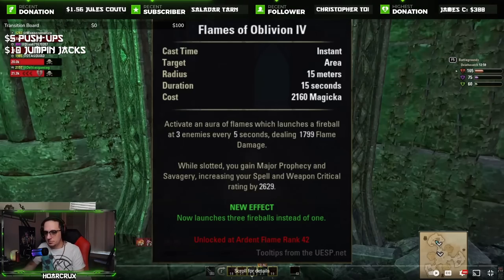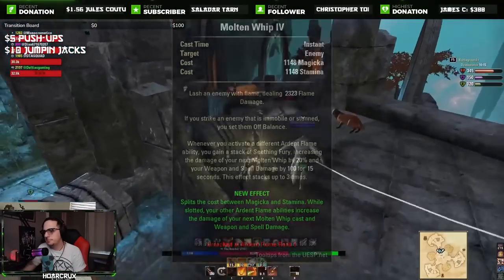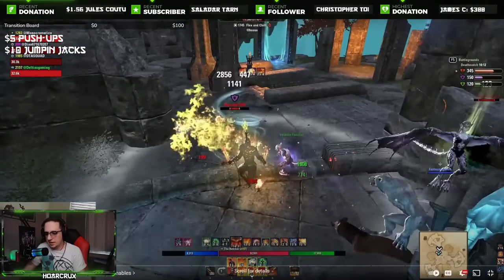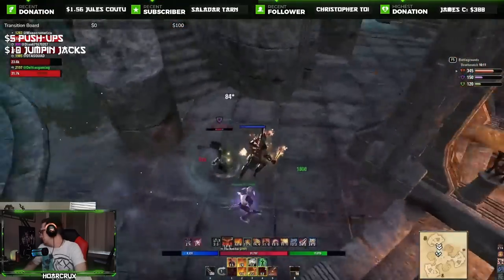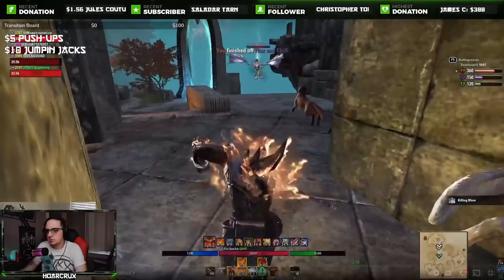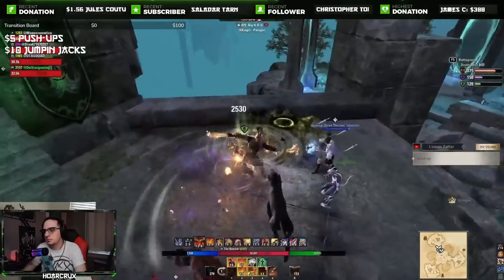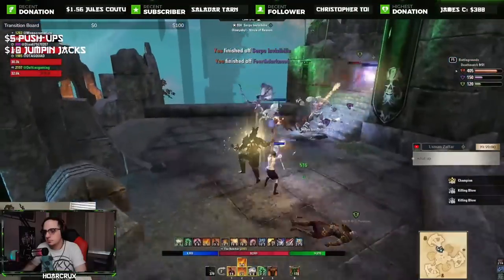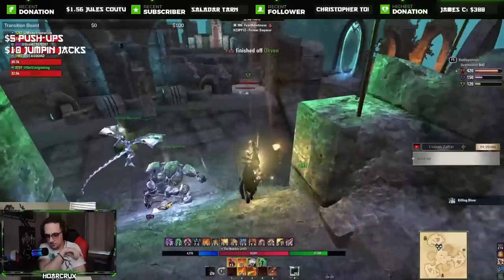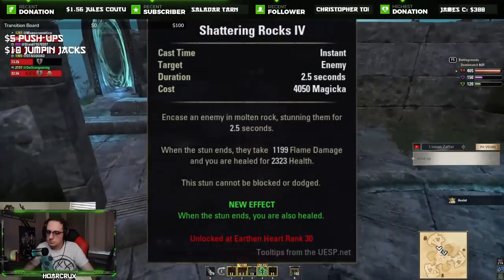Next ability up is Flames of Oblivion. I actually disagree with Take Flight — I think Ferocious Leap is just better because the overshield will save you so often. Take Flight does more damage but Ferocious Leap is just always better in my opinion. Molten Whip got changed — kind of a goofy change — it's now half magic, half stamina. This really isn't a problem for a hybrid PvP build. We typically don't want to use it as a main spammable but as a filler. It's kind of our finisher — big pressure. We want to get three stacks up; anytime you cast an Ardent Flame ability you get a stack.